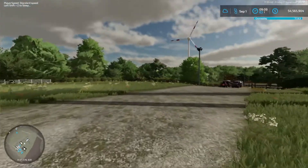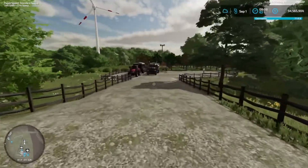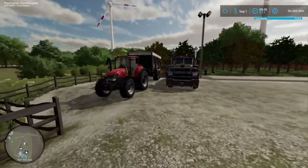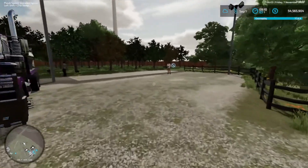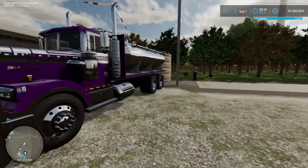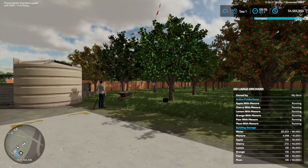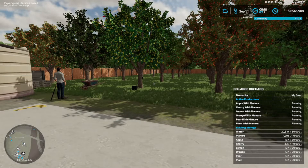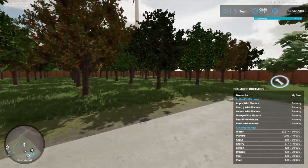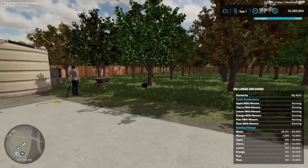I'll get back to the other side in a minute. We go down this little ramp area and we've got another tractor with our manure truck. We've got our fruit trees - what have we got? We've got apples, cherries, lemons, oranges, pears, and we've got plum trees. So this is our little orchard. We've got some workers here of course, cleaning up and working around it. So this is our other part of the farm.